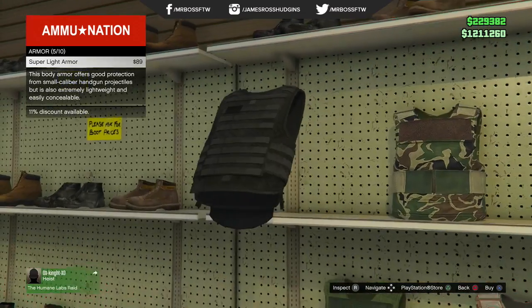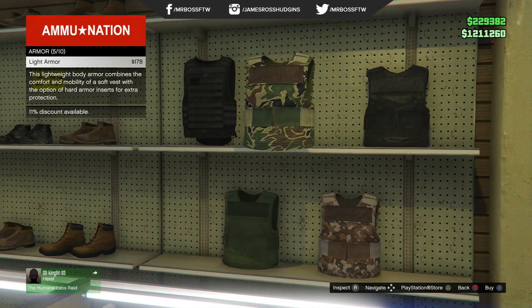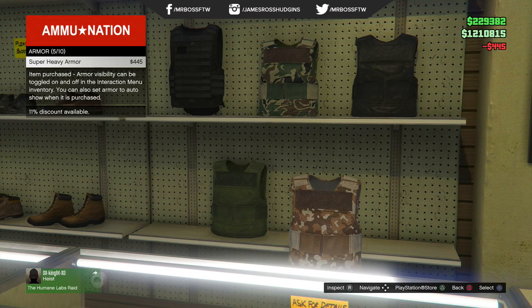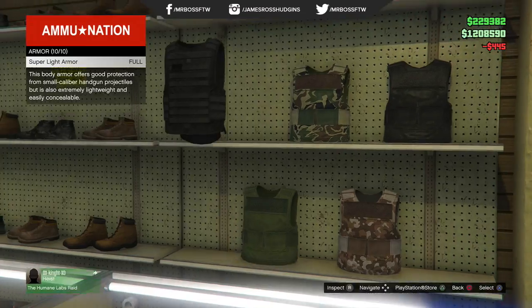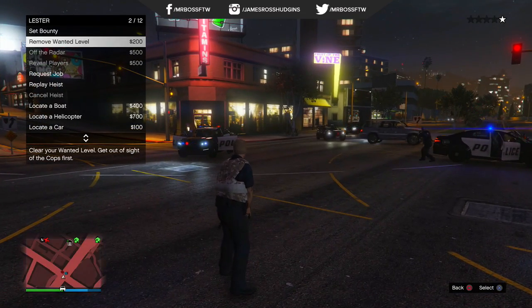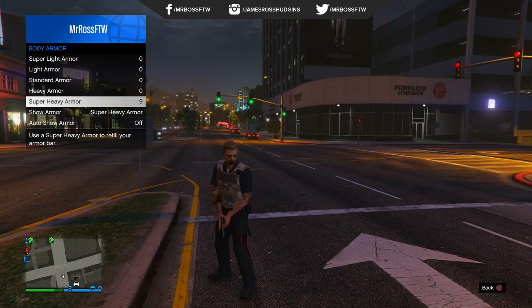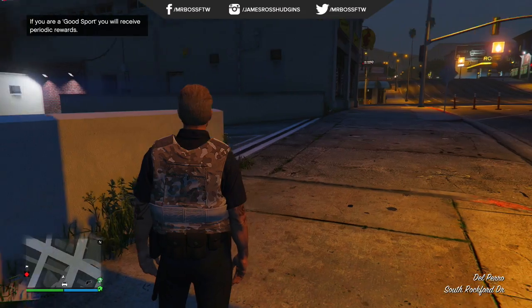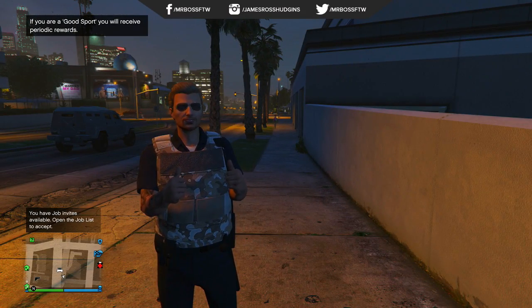Something else that's pretty awesome: armor now sticks to you when you move from session to session. So if you go to Ammu-Nation and buy armor prepping for a big mission, and then you're invited to a new lobby, that armor is going to stick with you — it won't disappear, which is what happened previously. You can see I'm getting shot here, my health and armor go down, then I apply armor and the blue bar goes back up. I join a new session, and you can see I still have a full blue bar of armor. It stays with you, which is a neat feature that definitely should have been in the game.